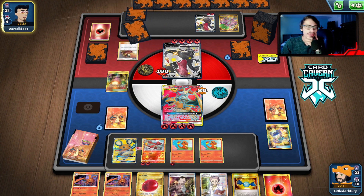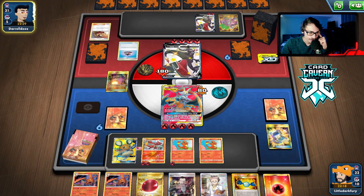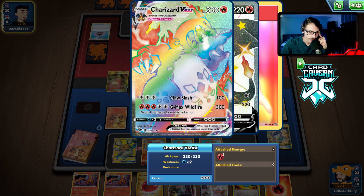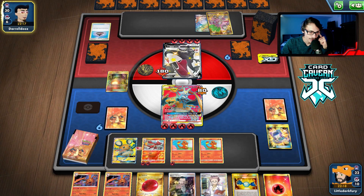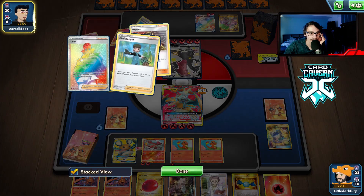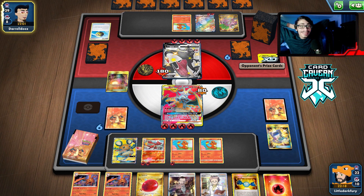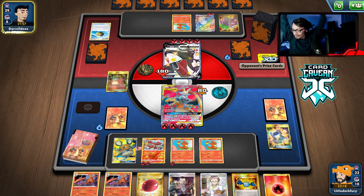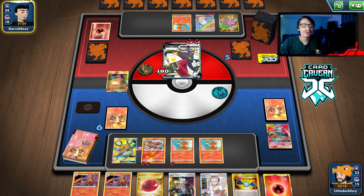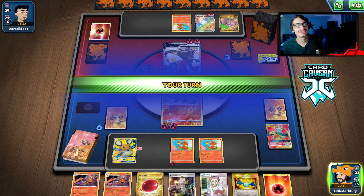It sucks that we have to lose our Charizard after one attack. I was hoping we could attack twice, but we're pretty well set up. There's the VMAX — they have to evolve it from the bench though. We're trying to set up a knockout. It's 330 HP so we can knock it out with Leon, which would win us the game. They've Welded this turn. It's a Charizard war and I am here for it — we need double Leon to KO them.